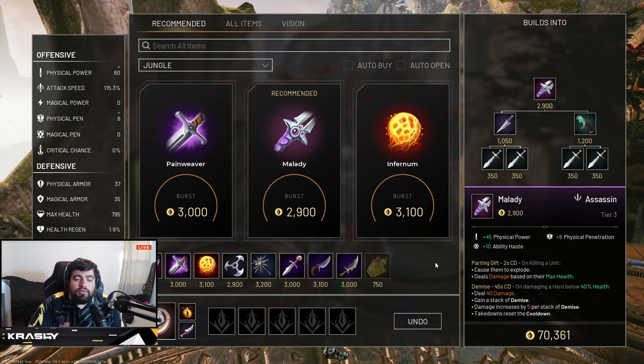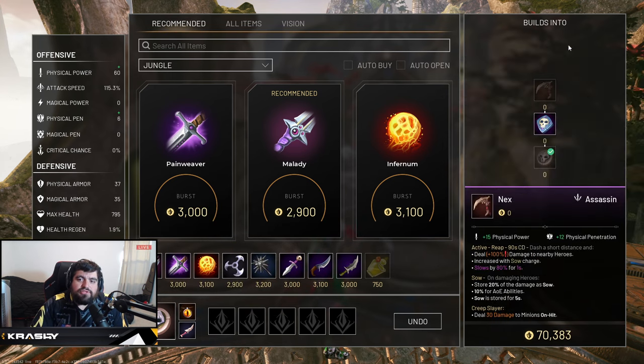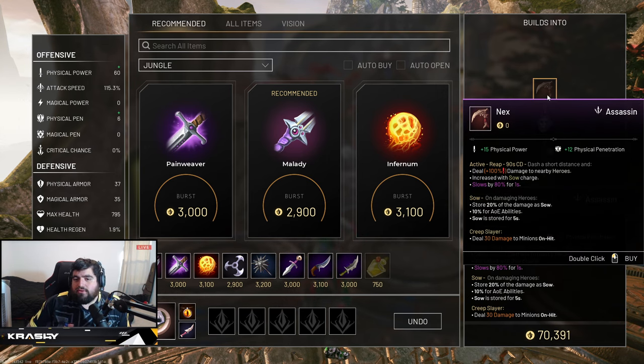She's one of the few junglers that I'll probably just go ahead and recommend five items for — I usually just give you three and go from there. For the crest, you definitely go Rogue Crest into Assassin Crest into Nexus. This is the item Kalari has to use: 15 physical power, 12 physical pen, and activate Reap on a 90-second cooldown. It deals 100% of your physical power damage to nearby heroes, increased with Soul Charge, and slows by 80% for one second. On damaging heroes you store 20% of the damage as Soul, and 10% for AOE abilities — stored for five seconds. Your little crest on the UI builds a number that gets higher and higher within that five-second window.